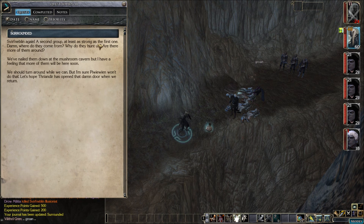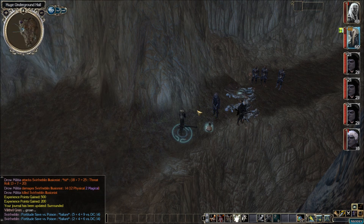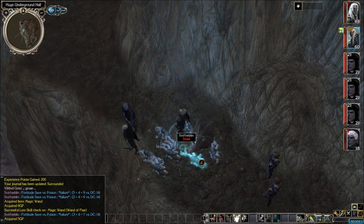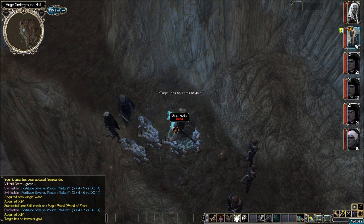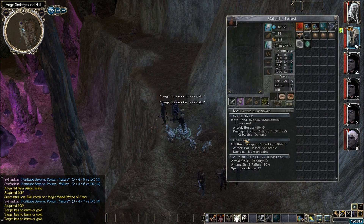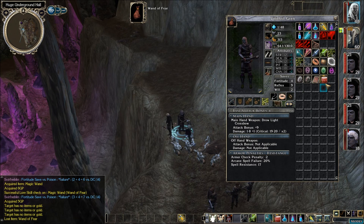It's Svirf Neblin again - a second group, at least as strong as the first one. Damn, where did they come from? Why did they hunt us? Are there more of them around? We've nailed them down at the Mushroom Cavern, but I have a feeling more of them will be here soon. We should turn around while we can. Let's hope the mage has opened that damn door when we return. Alright, what do we have for goodies here? A wand, a little bit of gold. And this guy's carrying something too - a little bit of gold. What is the wand? A wand of fear - bards, sorcerers and wizards. Belithro should be able to use that thing. Yep, he can. Let's hotkey that bad boy.